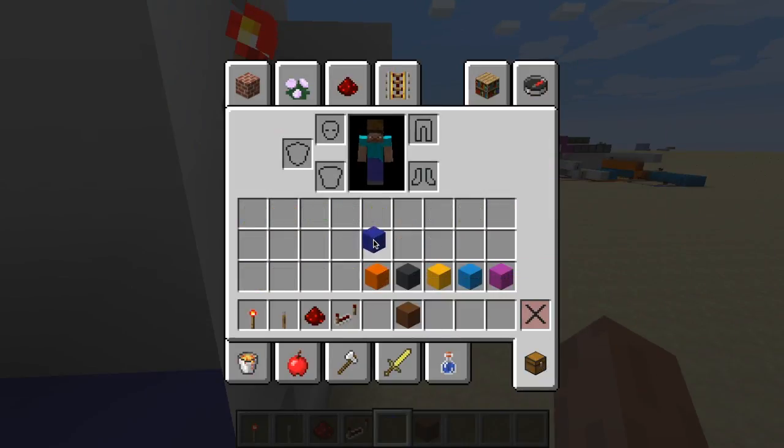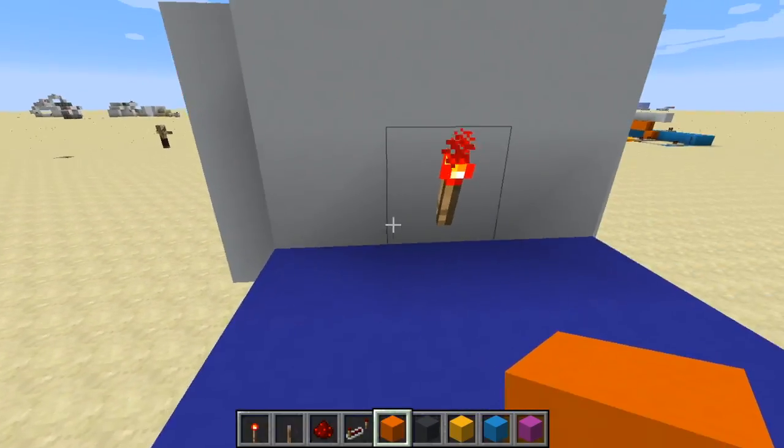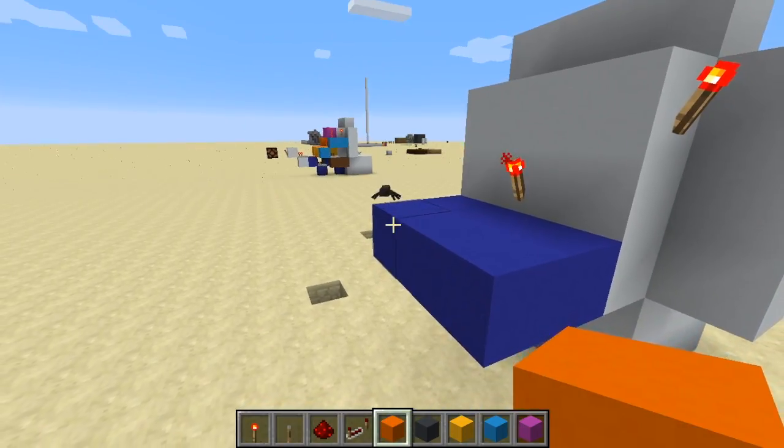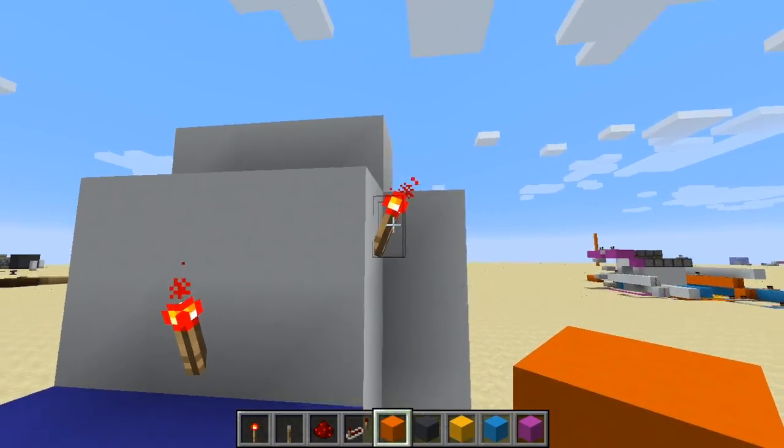It's best to use each color to help identify them, which I'm doing right now. So first you have to make a platform here and place it perfectly, and on this side you have to place it on the side.